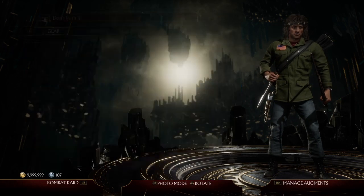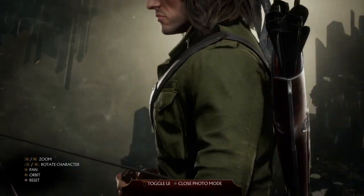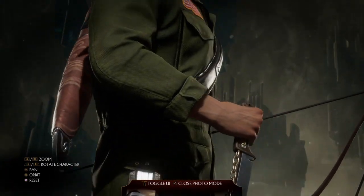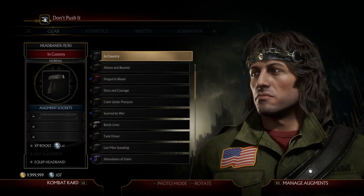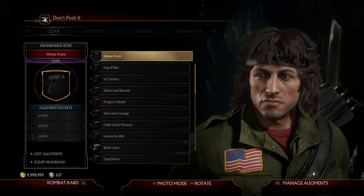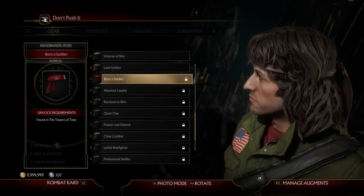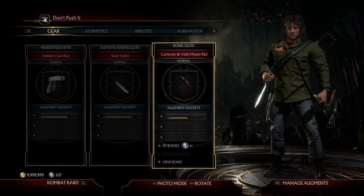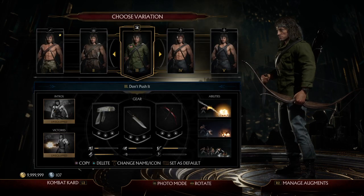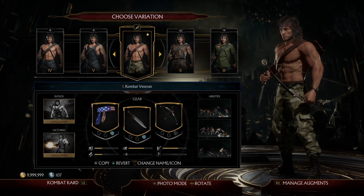For his final skin, this appears at the end of First Blood — it's his Warfighter jacket. You need to get the one with the blue jeans, the green jacket, and the red undershirt, and then you're golden. If you want perfect authenticity, you can pick either the Forged in Blood headband or the Homefront headband. The Forged in Blood headband isn't as dark red, so you'll want to use the Homefront headband for this. Keep the same knife and bow — it doesn't matter at all. And the intros and outros don't matter either. That's how you create all of Rambo's iconic on-screen skins.